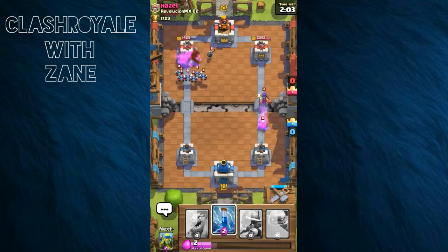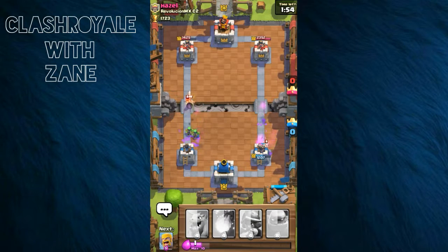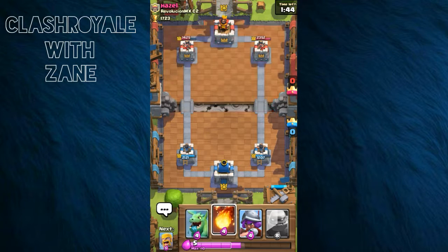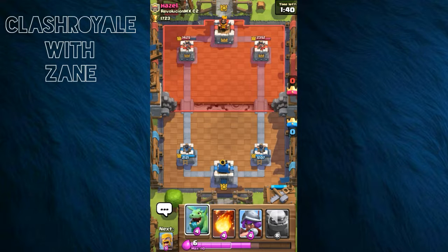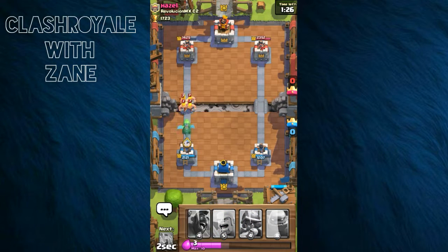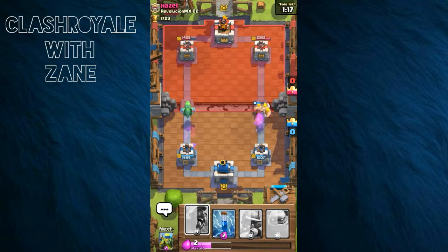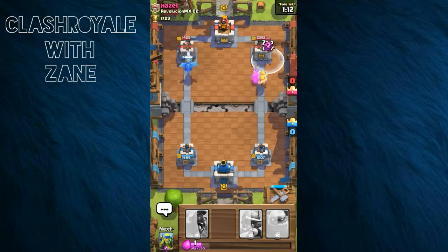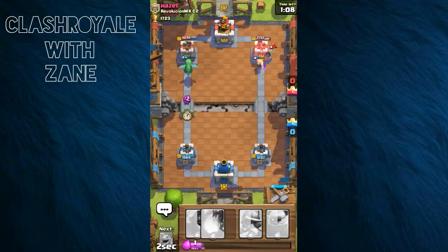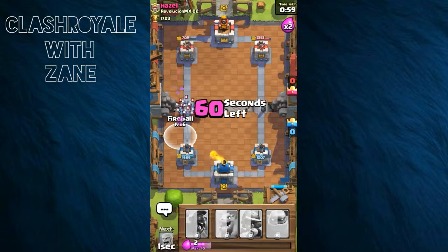I'm gonna put down the Hog Rider — probably a big mistake. It's freezing for me but not for you guys. We didn't get too much damage on that left tower, we've got some work to do defending our back. I sacrificed the Hog Rider and that was terrible. Sending in the Baby Dragon — Barbarians in, they'll take out that Prince and get some damage on the left tower.